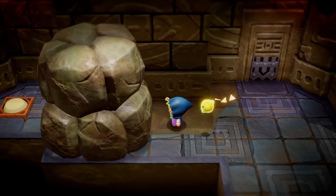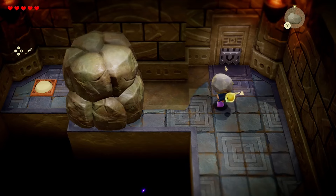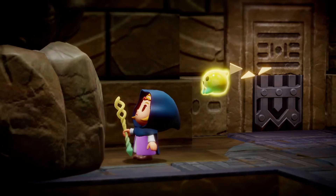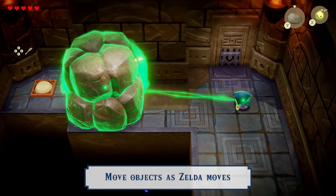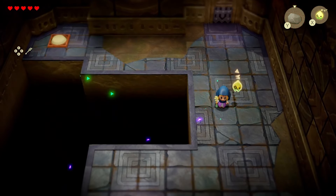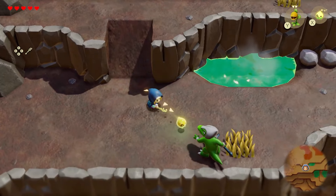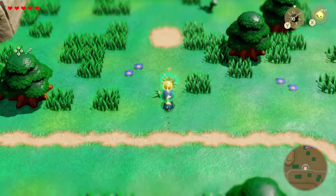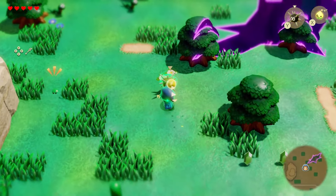Seemingly every screen in Echoes of Wisdom provided an opportunity to approach it in a unique way while still feeling like an old-school top-down Zelda game. Initially the impulse was to just slash everything with a sword, and Brian was admittedly a bit frustrated that he couldn't. It takes a little getting used to, but once you find your groove things really start to get fun. You can throw rocks at enemies, swarm them to death with bats, summon moblins, or bowling-ball them to death with armadillos.